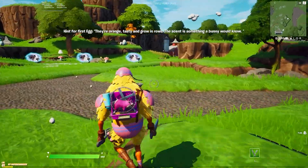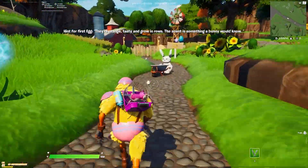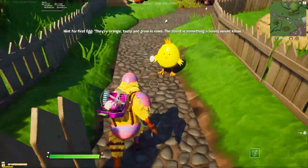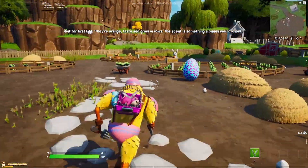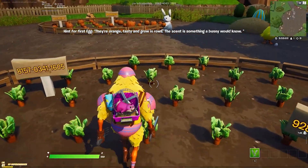When you spawn in, you're going to turn around and talk to Sammy the Bunny. The goal is to collect five golden eggs. I'm sitting a little far from the screen with my microphone so I can't read what it's saying, but the first clue is you have to basically go to the little carrot farm over here.